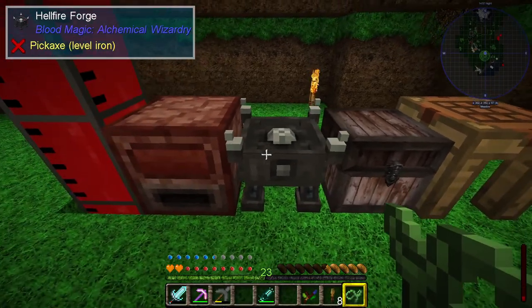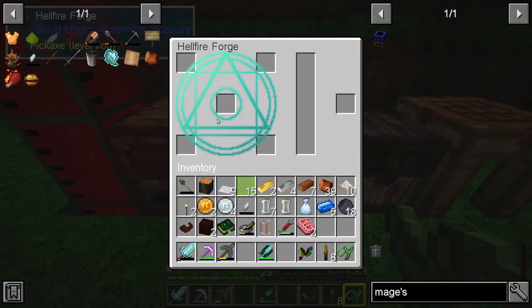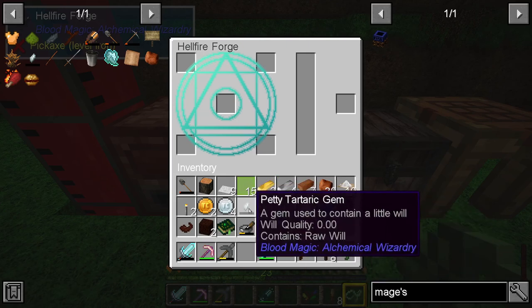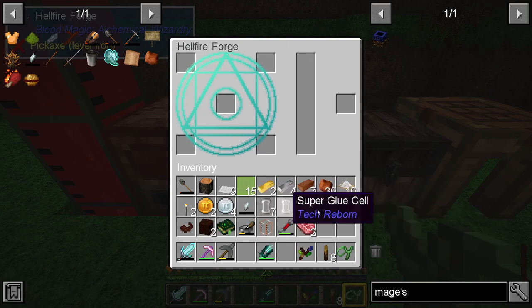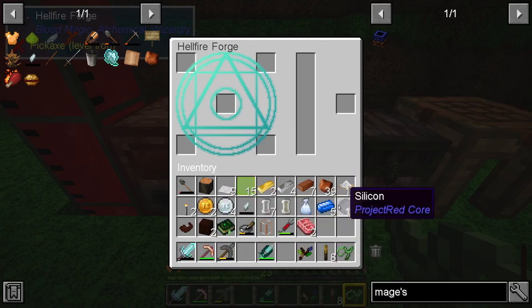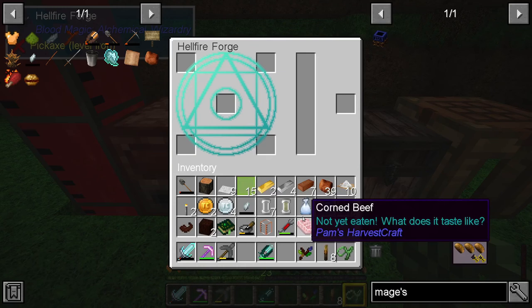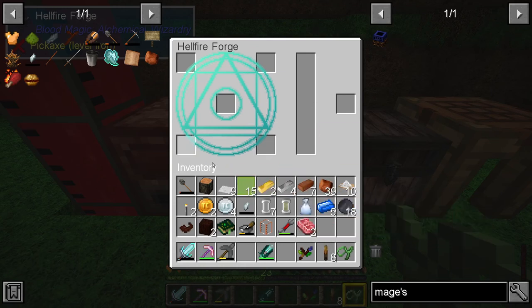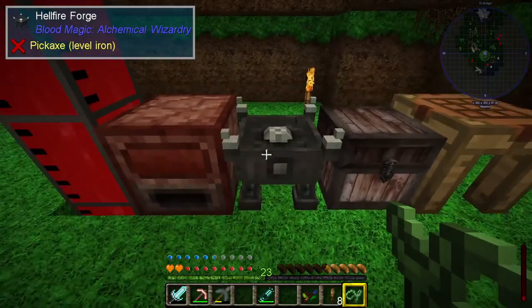I've moved the Hellfire Forge over here as well, and this is basically the thing you use for will casting. You can use this to turn the will from these gems in order to make things like the sentient swords and various other things. I haven't done a great deal with this yet — I was concentrating mostly on the flowers this time, so it hasn't seen any real advancement, but it's moved over here.